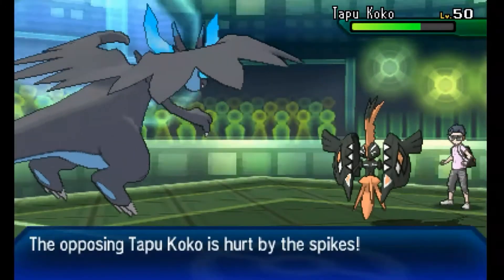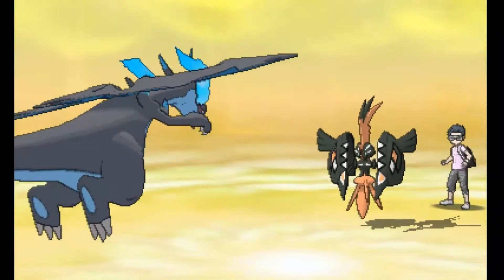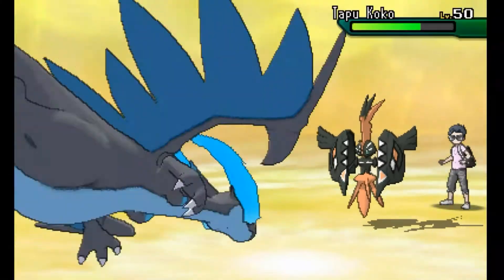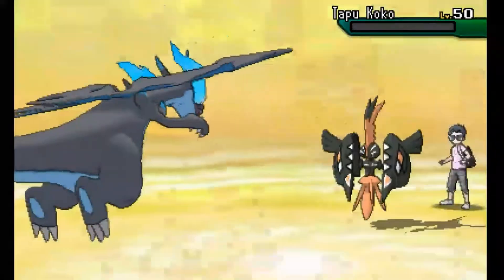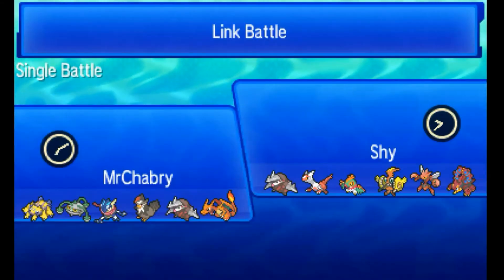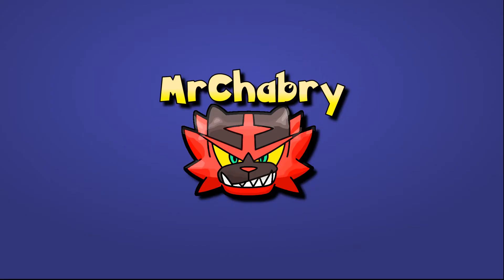Mega Charizard is doing very well. Things looked very bad for us earlier, especially with the Hawlucha at +6 using High Jump Kick and Acrobatics. Now Tapu Koko comes back in — it actually outspeeds Charizard, which makes me think it might be a Scarf set. We take the Thunderbolt pretty well, and that will be one destroyed Tapu Koko. Mega Charizard X did a lot of work here and turned the entire battle around. If you liked this, give it a thumbs up, subscribe, and I'll see you in the next Pokemon video.